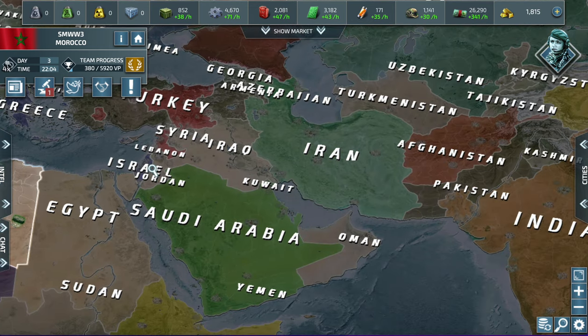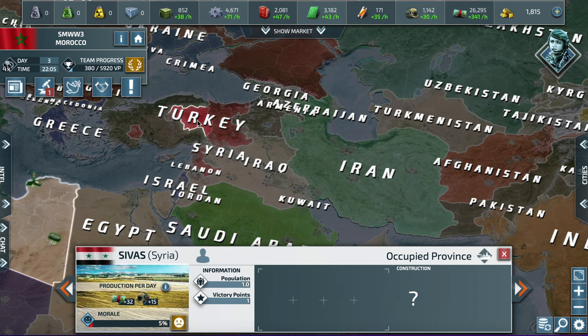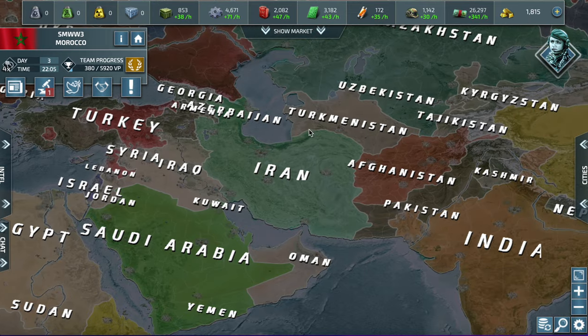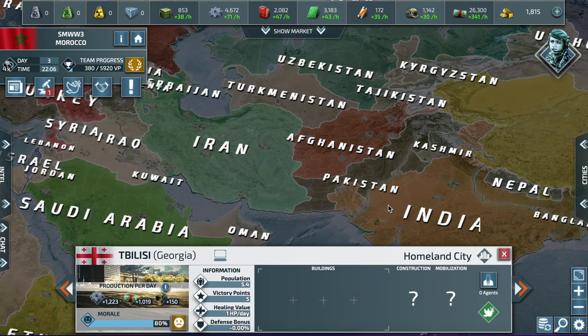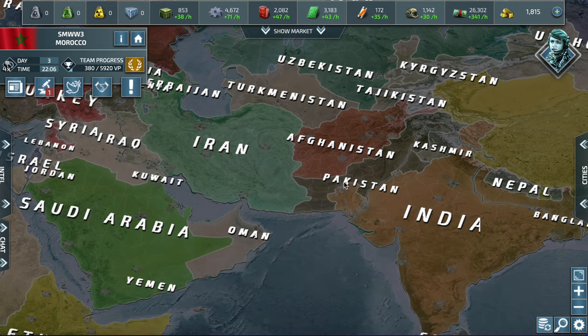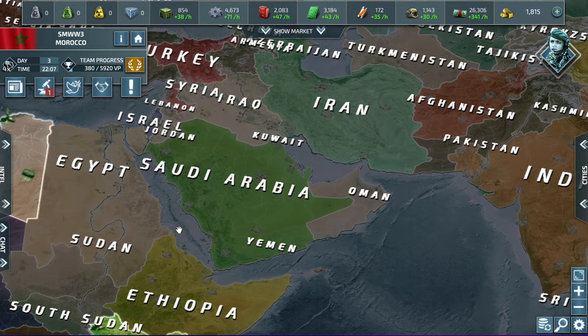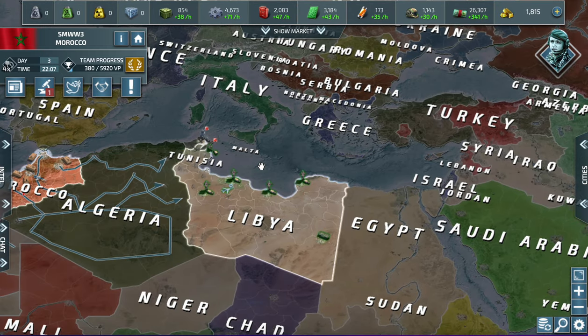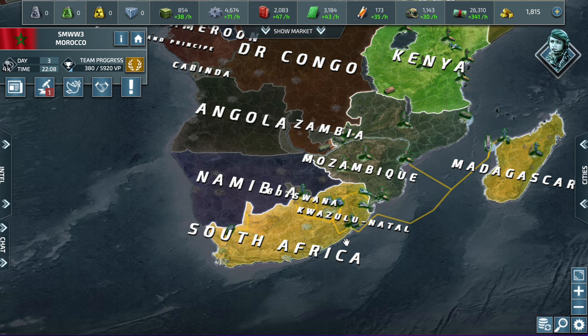In the Middle East, Iraq is popping off and taking a lot. Syria is getting clapped — he was clapping Turkey but then got clapped himself. Iran doesn't look like he's doing much except taking Azerbaijan and nearby territories. India is invading Pakistan and actually took three cities, which isn't bad. India is a top three country in this game — very easy to win with.